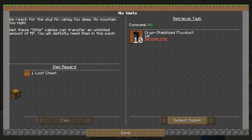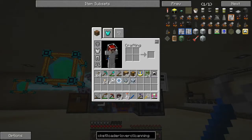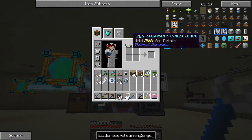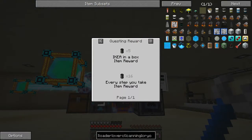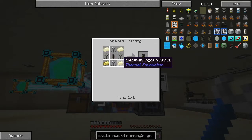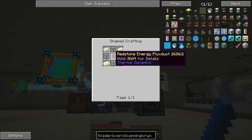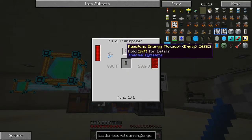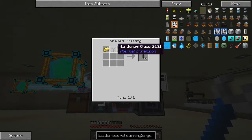Let's have a look at that. Cryo-stabilised flux duct will be this one. So that's a reward. We make that from the stabilised one — cryo-stabilised, empty. So what do we need? Electrum ingots, fused quartz or hardened glass — that's no big deal — and a redstone energy flux duct, which is redstone. Empty. Electrum, hardened glass. Not actually impossible; I think we should be able to do that one.